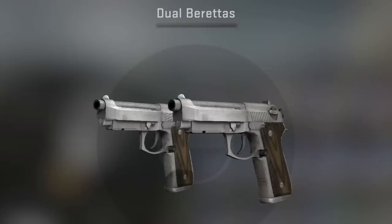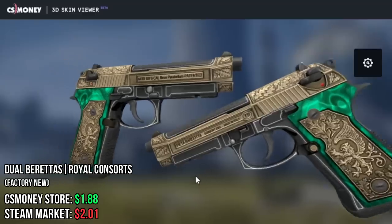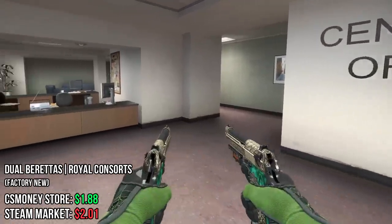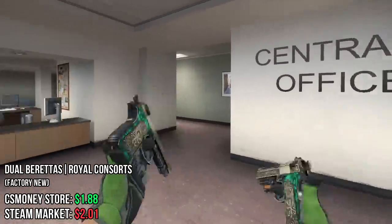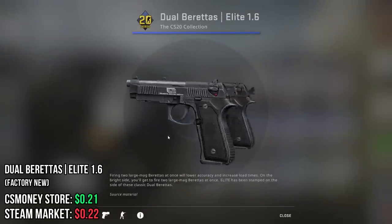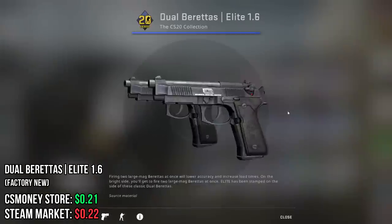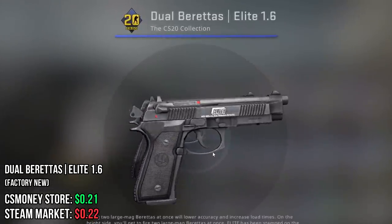Moving along, we have the Dual Berettas. First up, the Royal Consort. You have basically an emerald pattern in the back with engraved gold bronze. It's so good-looking, and it's less than $2! This one is one of the best skins on the list. Next up, not quite as impressive, we have the Elite 1.6. I chose this one mostly because of the nostalgia from playing a lot of CSS and 1.6, and in my opinion, this is kind of how the vanilla Dual Berettas should look.